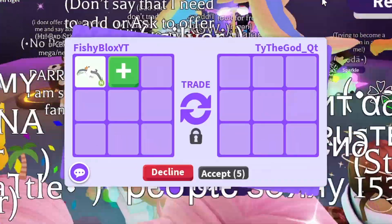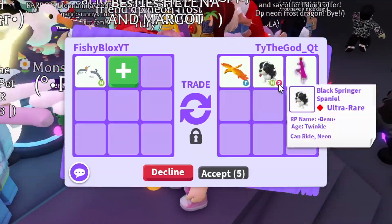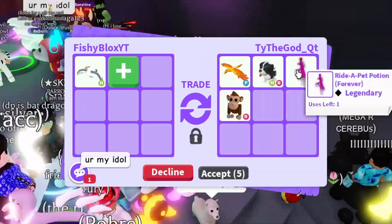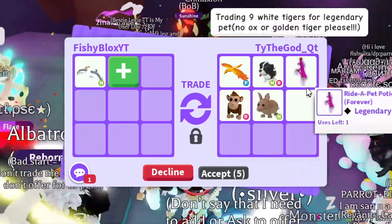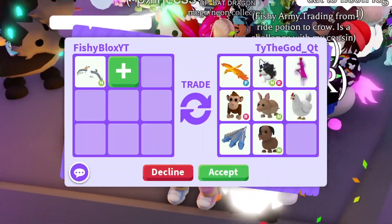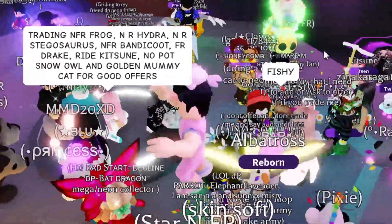Let's take another trade and see what else is out there. We have Ty — I see parrots, so many cool pets. They put a fly phoenix, a neon ride black spring spaniel, a ride pet potion. Not bad, but I don't even think this adds up to the turtle. Comment down below which trade is better. They're still adding more, which is really cool, but I don't think I would trade for this because it's going to be hard to trade all these pets individually, so I'm going to decline.